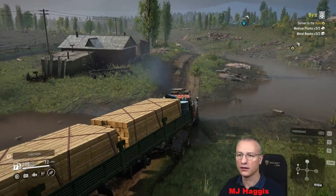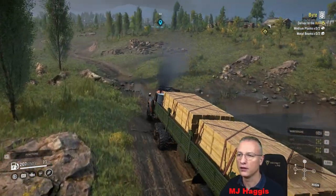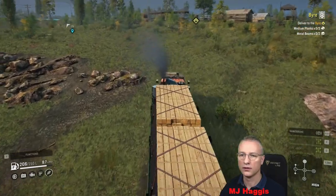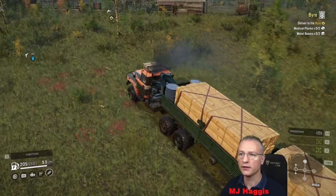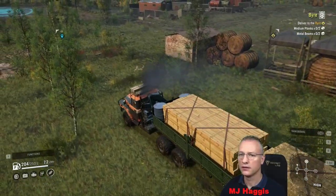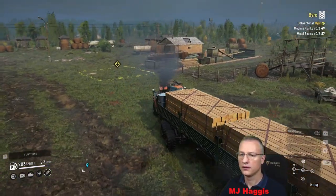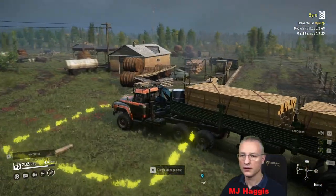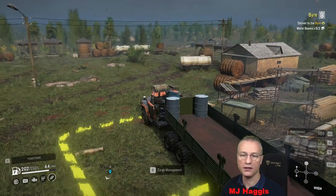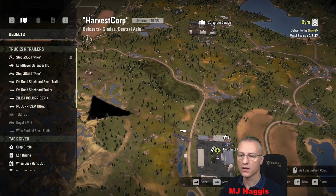Just cut the mud out, cut the verge. Getting steep on this side — but no risk of tipping. Happy days. I think it's about here we could potentially cut off to the right. We'll have a look — let's make our own roads. As long as we can get in, that works for me. Right, here are your medium planks, whoever wants them. Easy as that — didn't even use much fuel, less than 50 litres. Cool — we're going to that waypoint now, going down there, trying to go cross country. Make it an adventure.